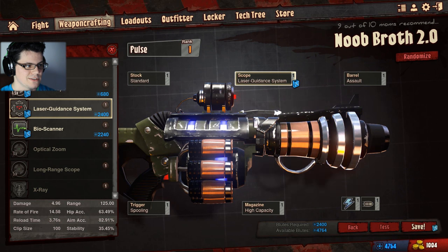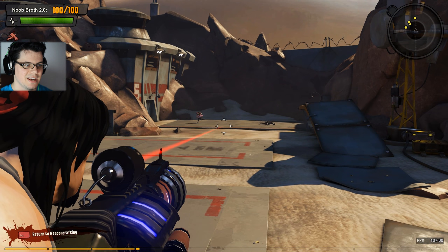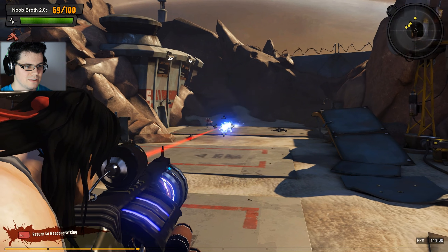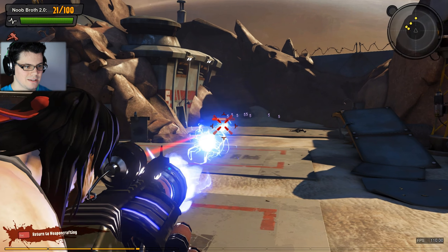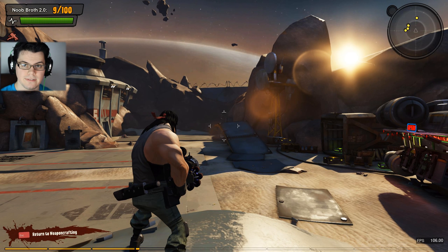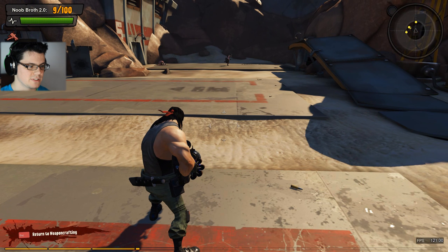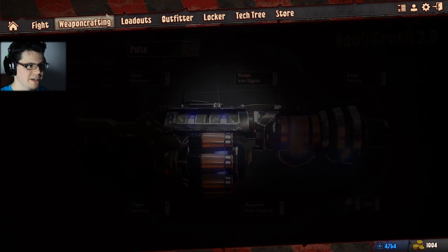Hitting targets at long range can be difficult at times. I'm fairly experienced at hitting those targets but that's because they're moving at a very consistent rate. Let's see how much of that lead we reduce by putting a laser guided system on it — for 2,400 bluets, which is not expensive at all. You can see now as I'm shooting I pretty much just need to keep that laser on them and the rounds redirect right back to where you're aiming.